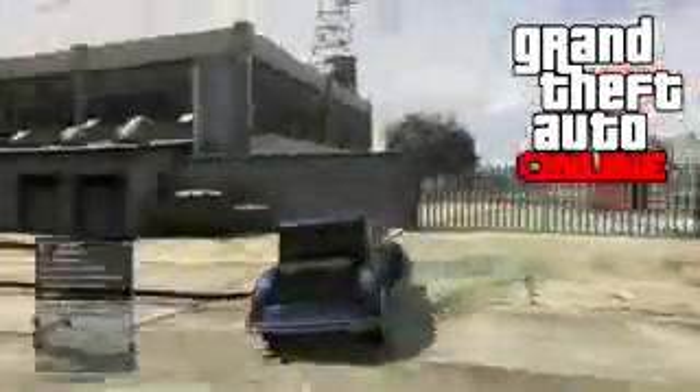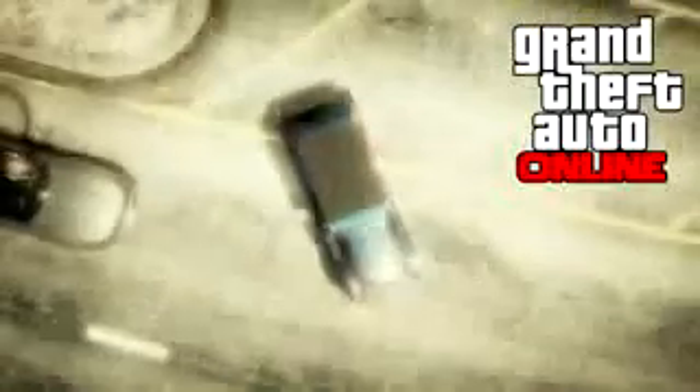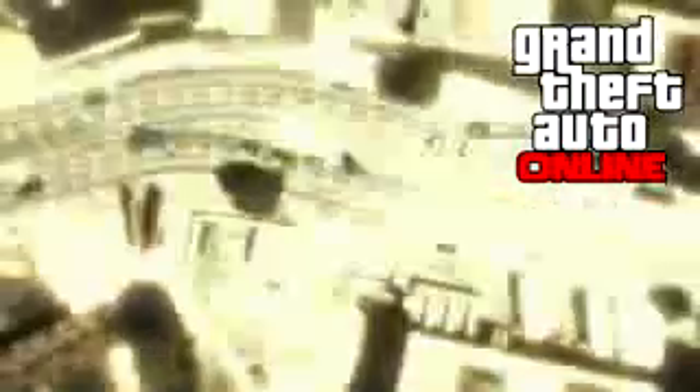The first thing you're going to want to do is come into GTA 5 Online. Once you're in GTA 5 Online, press the start button, go to Online, and then go to the Content Creator Beta. That is the place where you guys can create your own races, deathmatches, and even load creations from other people.